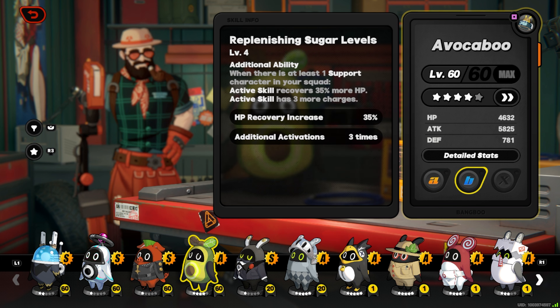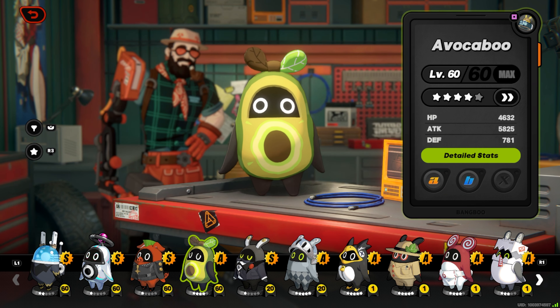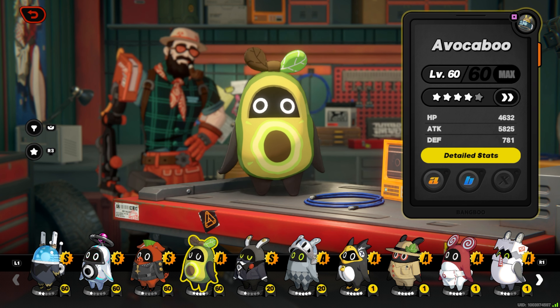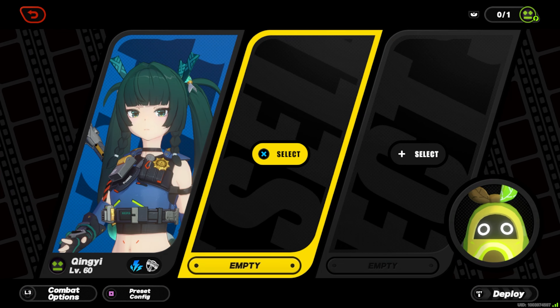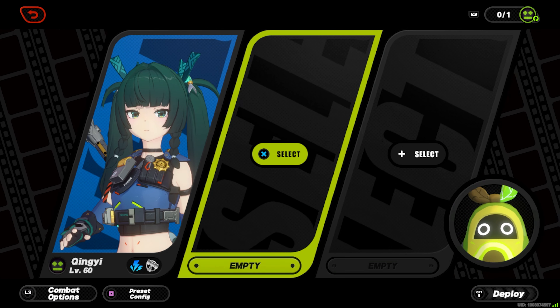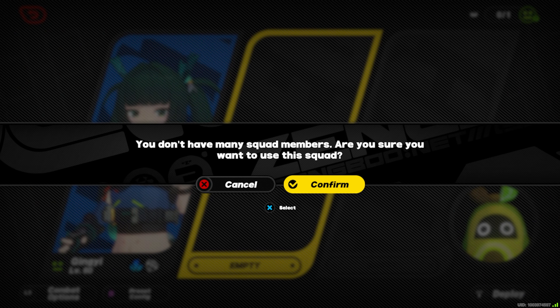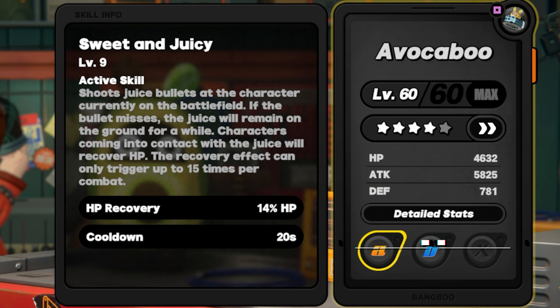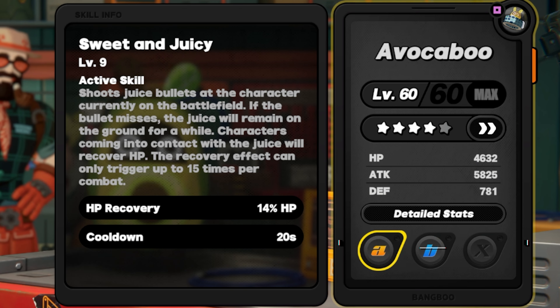I've heard people say this thing doesn't give back that much HP and shouldn't be that useful for tower, so I spent the time to level it up. I'm going to go into the hollow to show you how much it actually heals for. For this first test I'm just going to have Chingy together with the Avocabu and nobody else, so nothing else can interfere. We'll let Chingy take a couple hits and then see how much Avocabu gives back without a support.